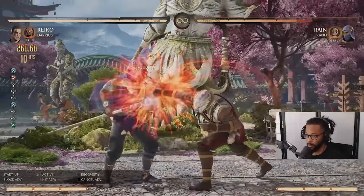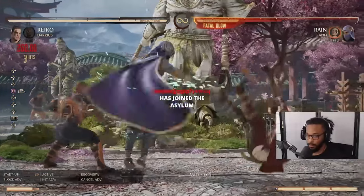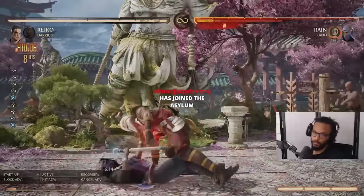Right here I can do forward one, I can overhead — that's 9%, that's 9% — then command grab. You feel me? That's the situation.